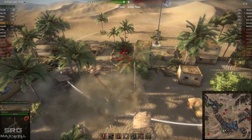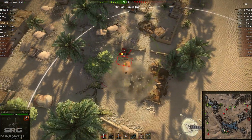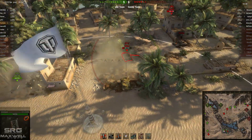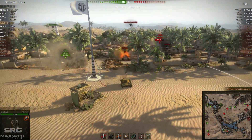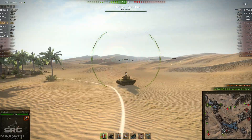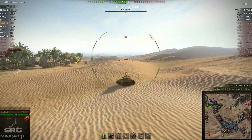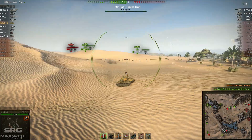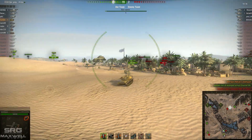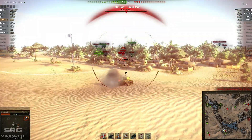Now he's going to come around the side of that Hellcat. The Hellcat doesn't seem to be changing his gun position — he may actually have been disconnected — and gets himself taken out. With the people who were capping now eliminated, it's time to move off and hide behind the sand dune. It looks like a medium — no, it was a tank destroyer — and an ARL has come in to support.